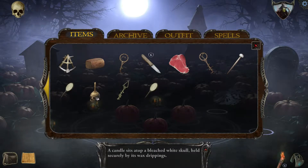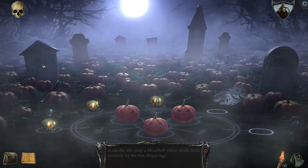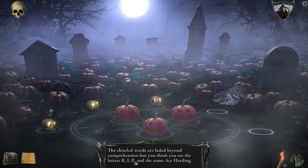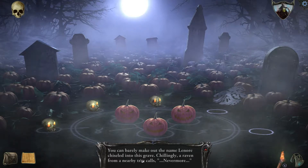Let's look at this. Chiseled inscription: here lies Draken, Protector of the Blothany gem. Is this a reference to another game maybe? R.I.P. Ace Harding. Beneath this simple stone, my precious one sleeps alone — Lenore.